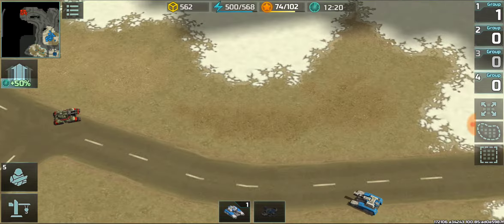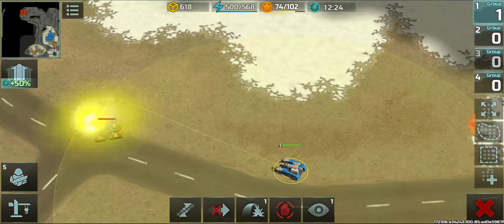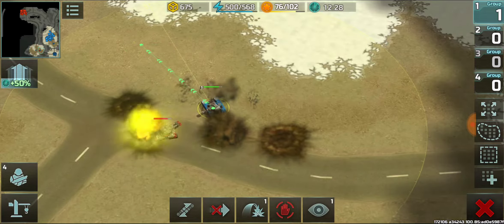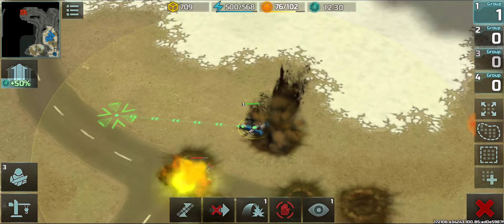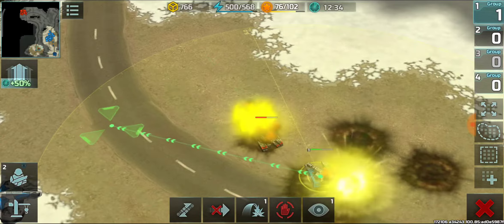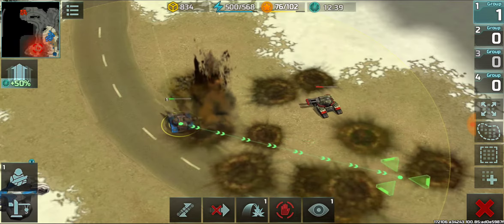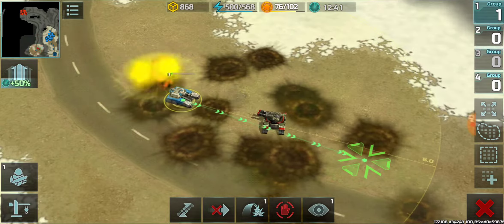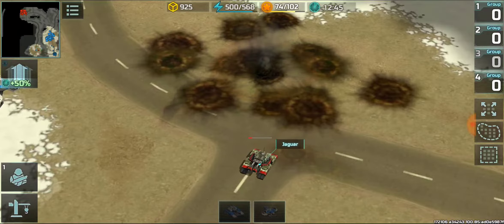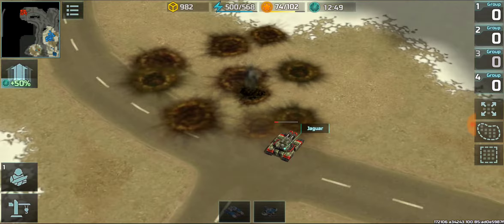Here we are starting the showdown between one jaguar and one hammer. Both will be in march mode and both will be running, because usually in a fight they both fight in running mode. We know that a march mode jaguar's tactics are similar to that of a hammer, and rank 12 hammers have more upgrades available than a jaguar. So this jaguar has very poor HP left after the battle in march mode.